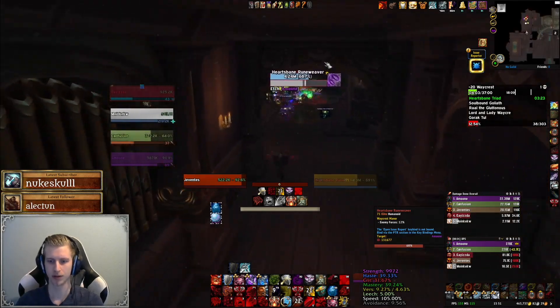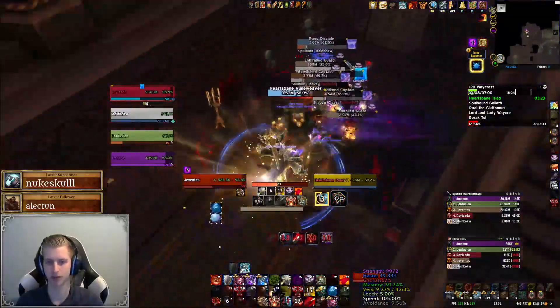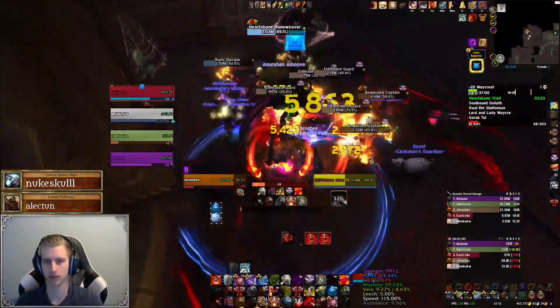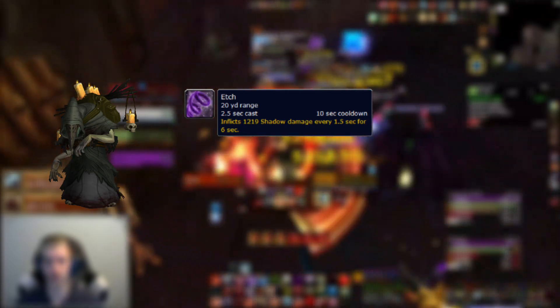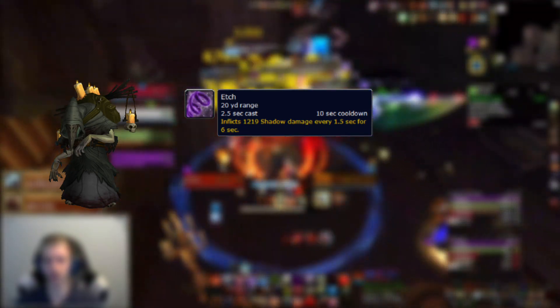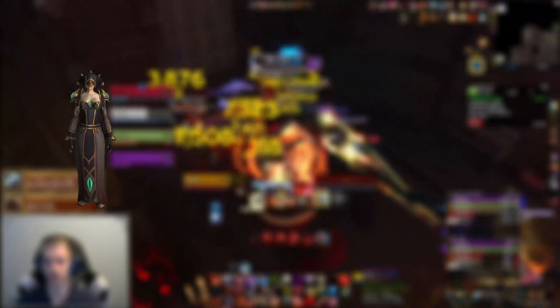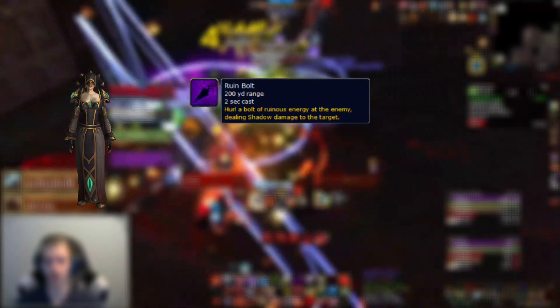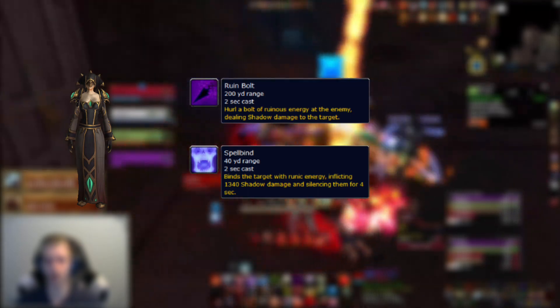Now that we've dealt with the Spooky Sisters we make our way to the second boss, but first we face a few new mobs. The Heartsbane Runeweaver will cast Edge Decently frequently, dealing a massive amount of damage over time while channeling onto a player — healers make sure the targeted player gets some extra attention. We'll also face a Runic Disciple, who casts Runic Bolt for mediocre damage and Spellbind, both of which you want to interrupt.